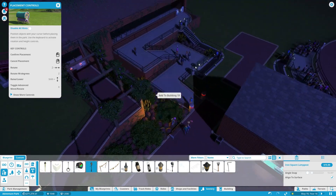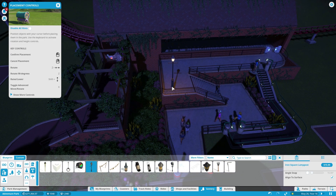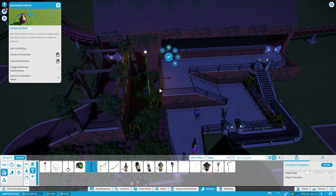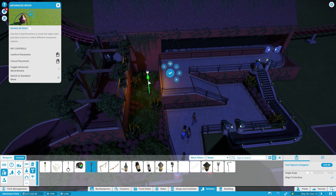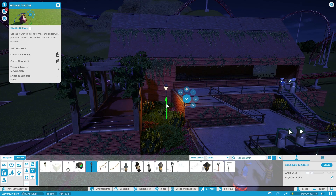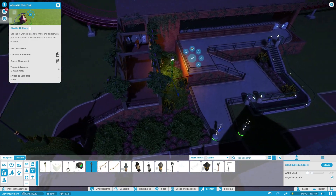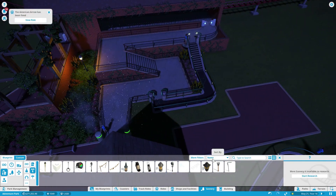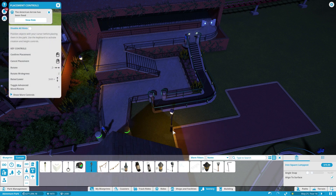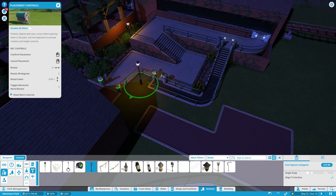It's pretty dark over here. We could even do something like this — put it down in there. So we're going to start a new area. Whoa, when did I place that? I don't remember doing that — we'll just move you. Yeah, gonna start a new area.